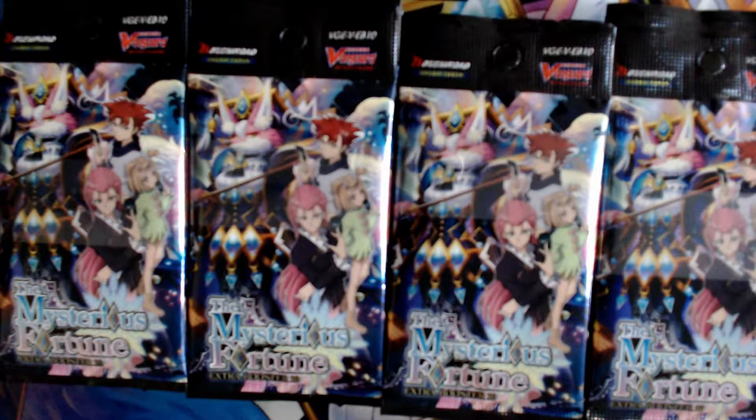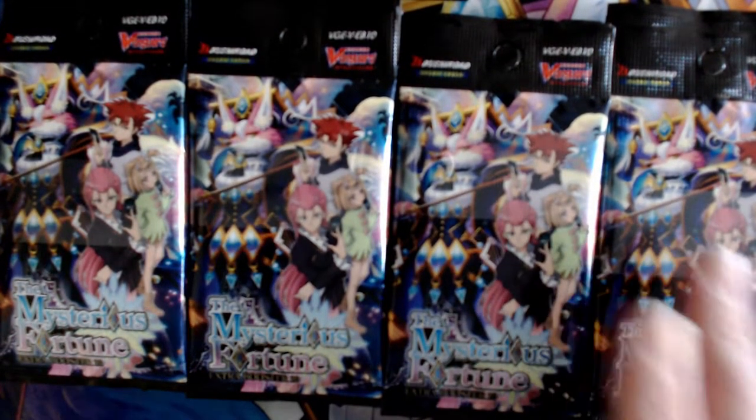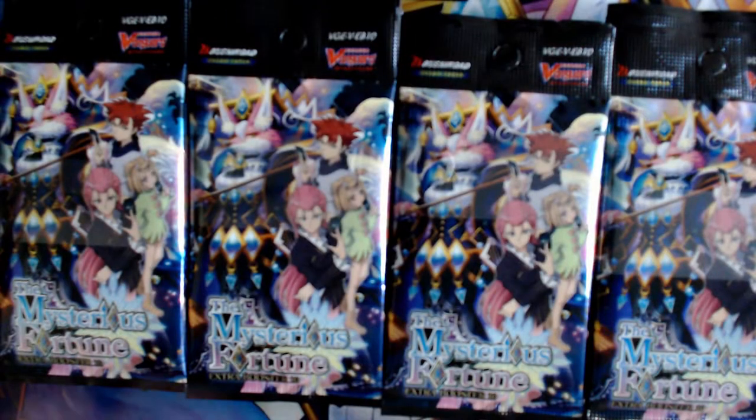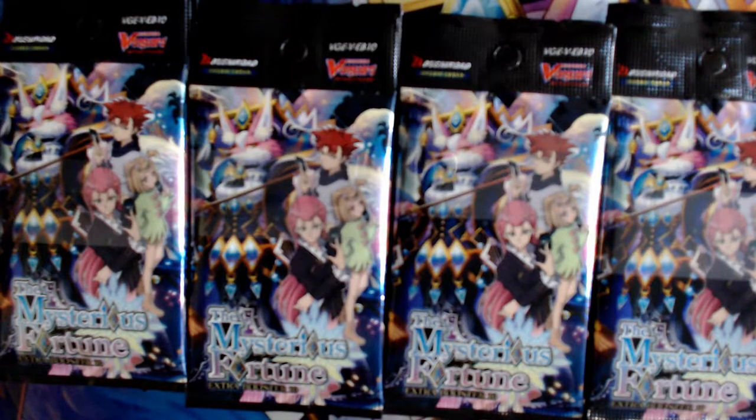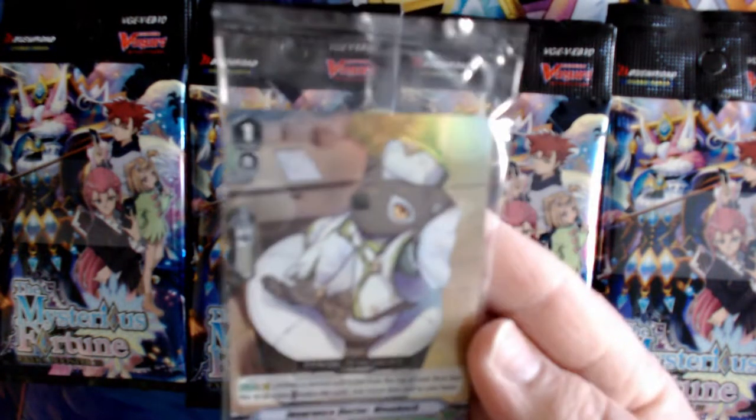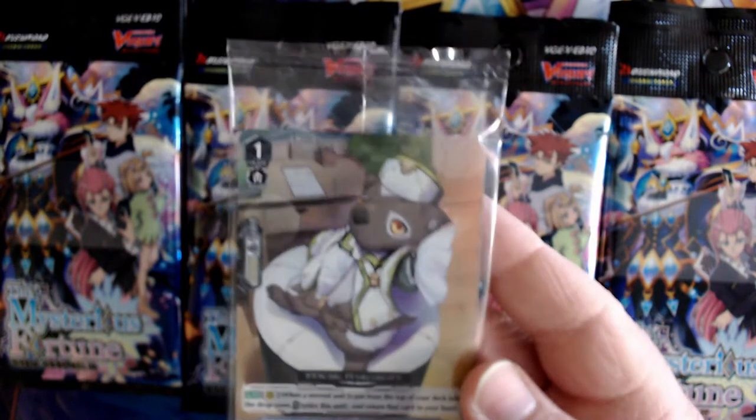Hey, how's it going guys, Black Cat Hobbies here. I got myself the Mysterious Fortune pre-release kit for Card Fight Vanguard. A pre-release kit gives you two playmats, eight entries at four packs each entry, seven prize packs, and a pack of promo cards. This promo happens to be Insurance Dr. Wombach.